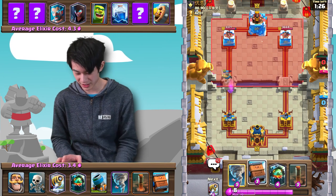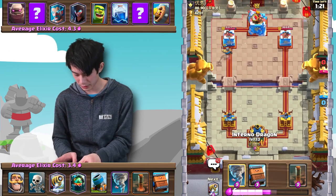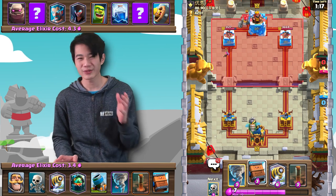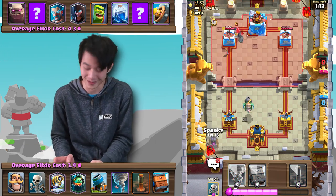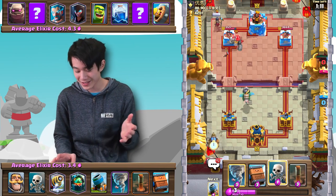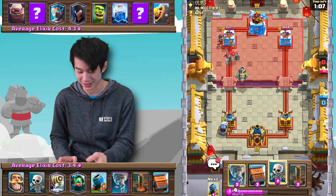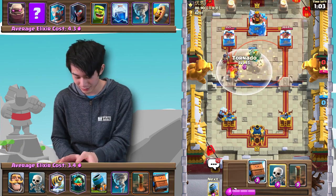Knight will hopefully get some chip damage onto the tower here and we can begin to form some sort of push. Looks like he's just gone to Golem in the back. Fortunately we have quite a few answers to Golem — obviously we have Sparky and Inferno Dragon — but the only thing is he has Lightning, and Lightning absolutely destroys these units. So we have to be very, very careful how we want to do this.